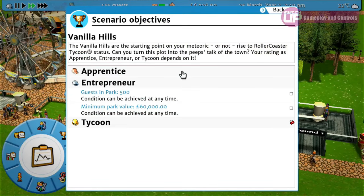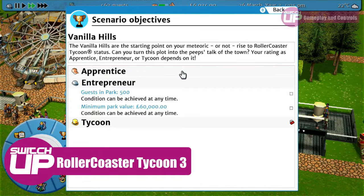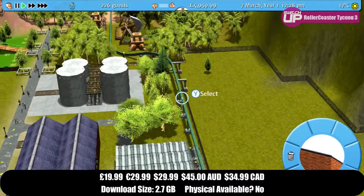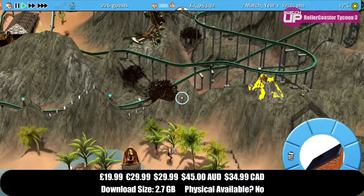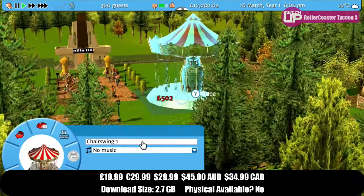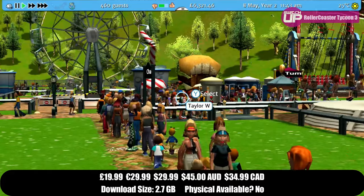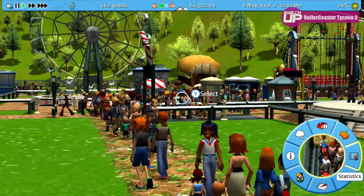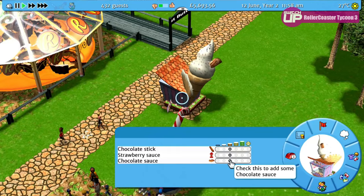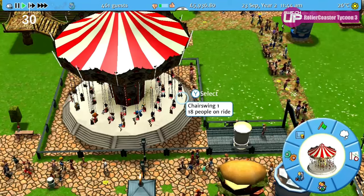We'll start off with a classic — Rollercoaster Tycoon 3. This released on the Switch about a year or two ago and it did a very good job of bringing what is predominantly a PC game across to consoles. It's one of the later Rollercoaster Tycoon games and has that 3D feel where you go about your park and rotate the camera. The controls were pretty decent actually — it uses a radial wheel which works very well, and it's just a huge amount of fun building that rollercoaster. I grew up on Theme Park and this was kind of an evolution of that.